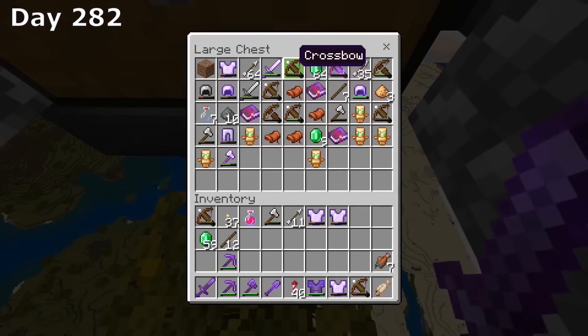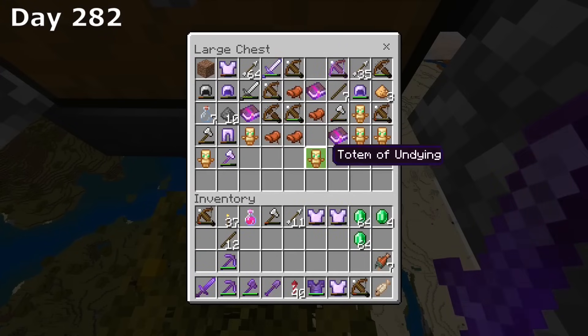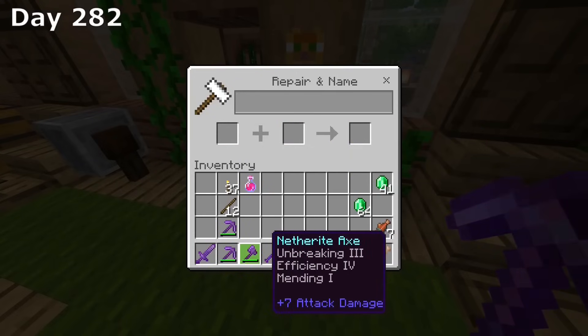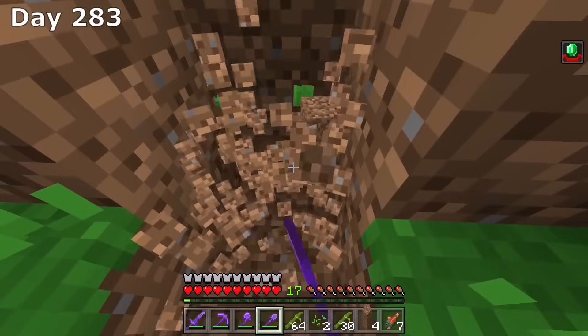After beating the raid, I now have over 2 stacks of emeralds. We have more than enough to get a mending book, so I do just that. I then put mending on our silk touch pickaxe, and now all of our tools and armor has mending and unbreaking 3. The next thing I wanted to do was make a quarry, so I first dug out a 16x16 square, which is an entire chunk.